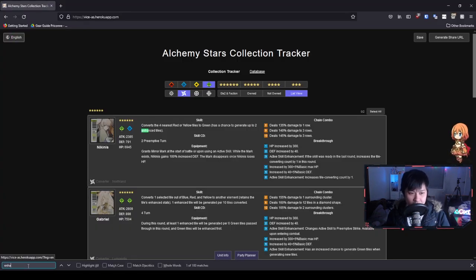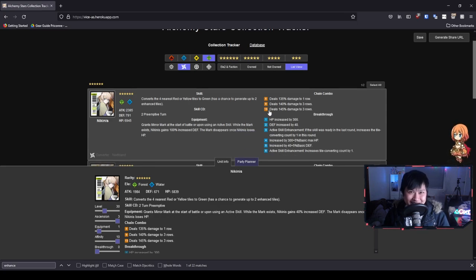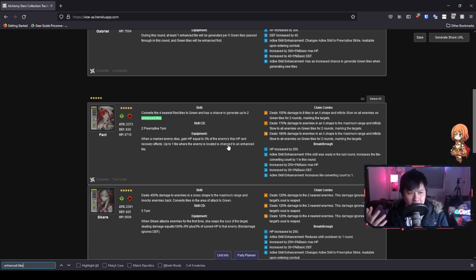We are back on my favorite Alchemy Stars website. We've got Nikki, who has a chance to generate up to two enhanced tiles — that's added at A3. Gabrielle converts one selected tile to another element, and one enhanced tile will be generated per 10 tiles converted. Her equipment also gives you one enhanced tile per six green tiles passed through in this round, and green tiles will be enhanced first. But yeah, you guys can already see the synergy. Even Pact has this going on — I feel like there's already massive synergy that I completely overlooked.